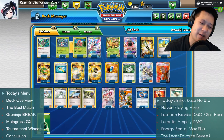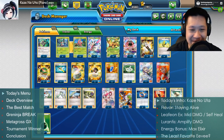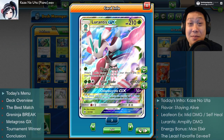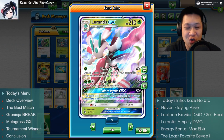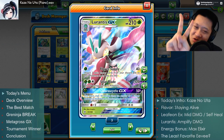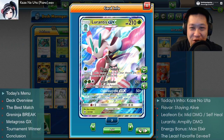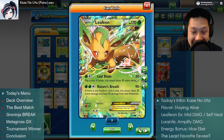Today's intro is Kaze no Uta from Tales of Vesperia, which comes from a long lineage of awesome role-playing games. Before we get to Leafeon, we're going to talk about its master first — Lurantis. The master is an evolved Pokémon. Most good Grass Pokémon that are evolved are Stage 2. It knows a good move called Solar Blade: 120 damage, two-shot potential, and it heals itself. This is a master-level move.